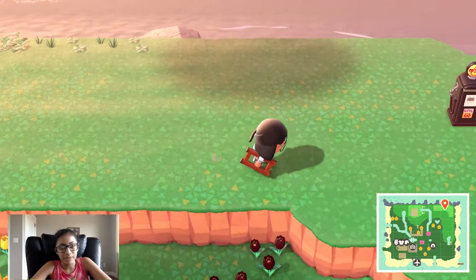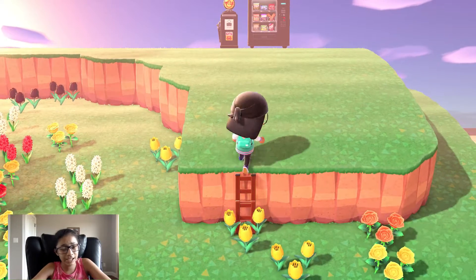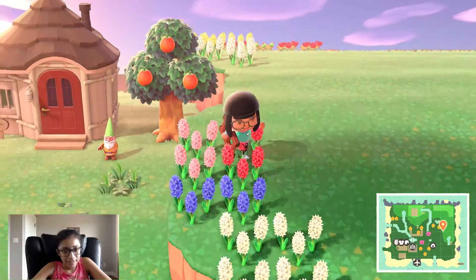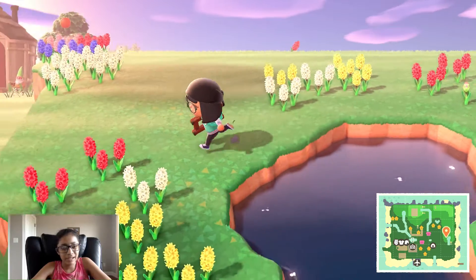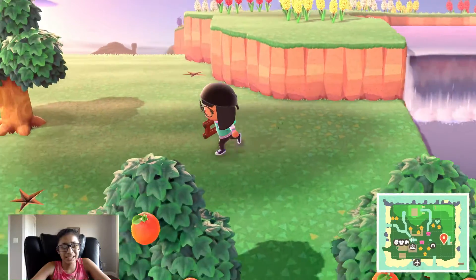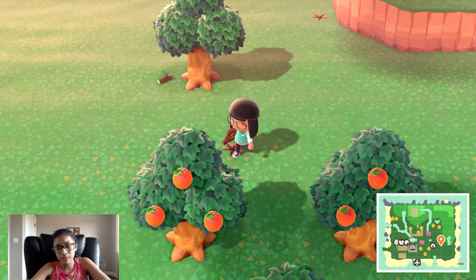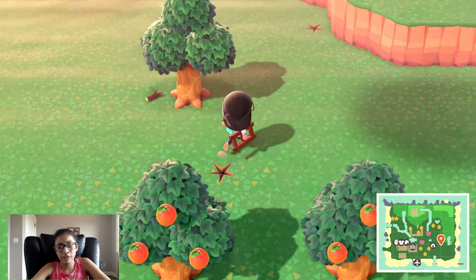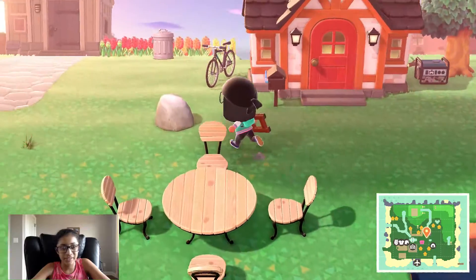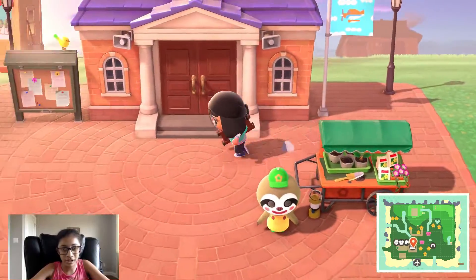I'm also thinking of keeping all my flowers in one spot. I have a snack machine and a gas pump — I have no clue why I have a gas pump there, I just put it there for furniture. That pretty much concludes my three-star island tour. It wasn't a really big tour because I didn't have that much to show you guys. That's why I'm planning on demolishing everything and starting a series.